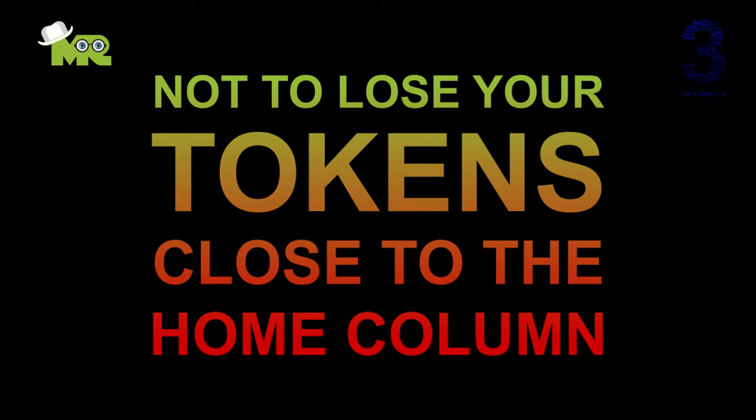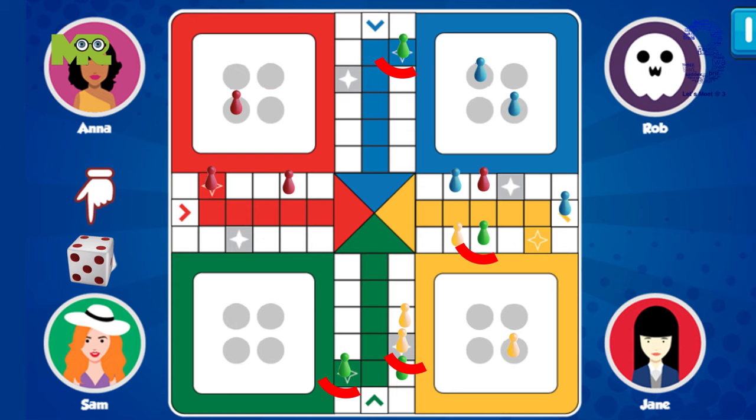Try not to lose your tokens close to the home column. Let's say you have all four tokens out moving around the board and you roll a six, and you have a choice: one, to move a vulnerable token that's three quarters of the way around the board to a safe square; two, to move a token into the home column; three, to bring out a token from the starting base; four, to knock out an opponent's token back to his base. Because you rolled a six you immediately get another roll.